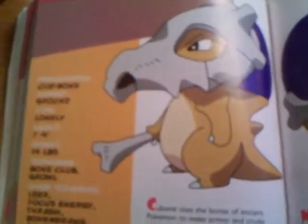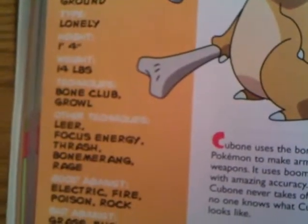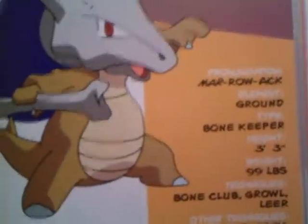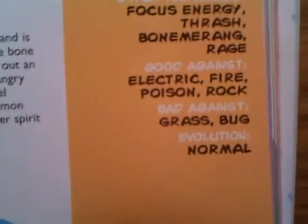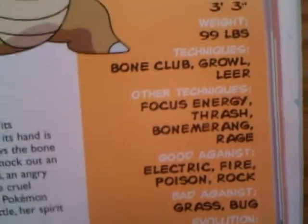Cubone. He has his bone helmet type thing and a bone. Bone Club is one of his moves — kind of original because he has a bone in his hand. Cubone evolves into Marowak. About 99 pounds. He is a ground Pokémon, so you don't want to use Grass or Bug against him — well, actually as a trainer you don't want them going against your Marowak.